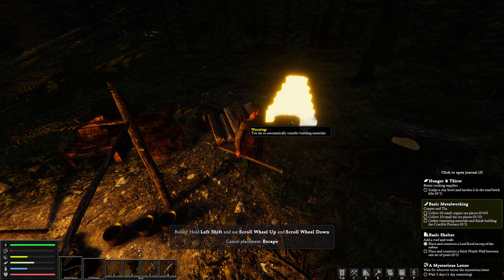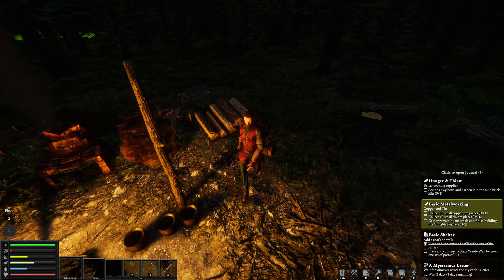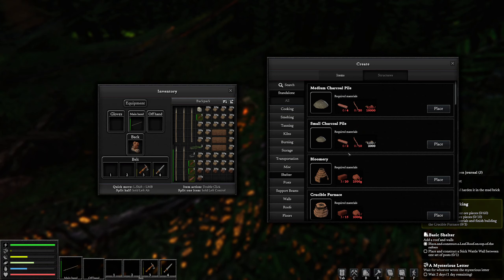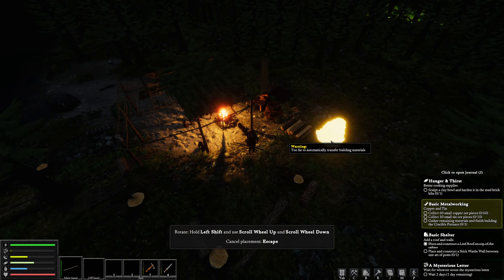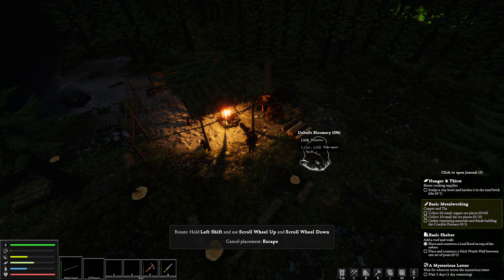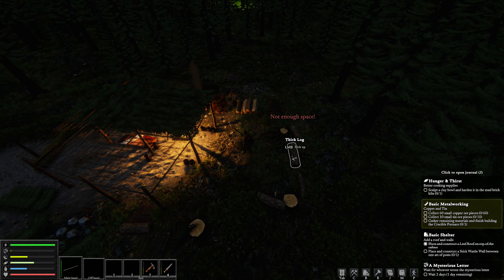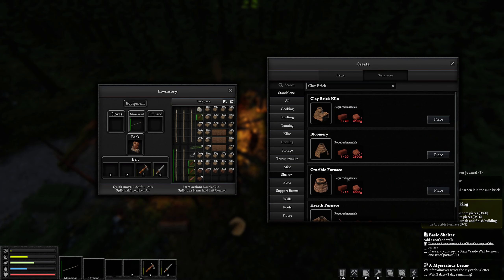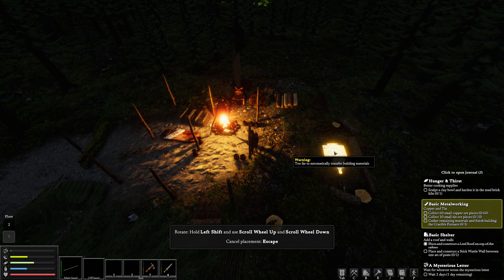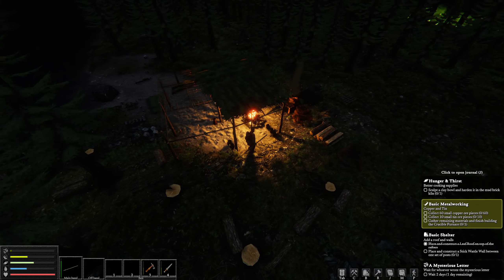Now it's important to know we're not going to be using the bloomery anytime soon — the bloomery is for when you're doing iron and steel work. But I might as well set it up now while I'm keeping in mind what I'm going to need. So that's the bloomery there, and then I'm going to make the other thing which is going to be the hearth furnace, and same thing — I'm going to put it right next to the stump.